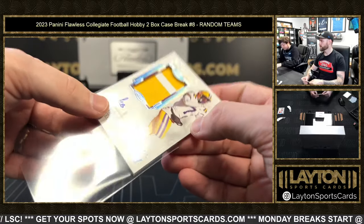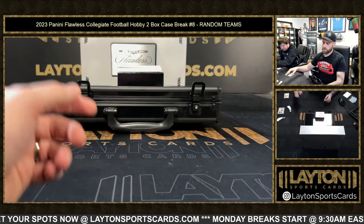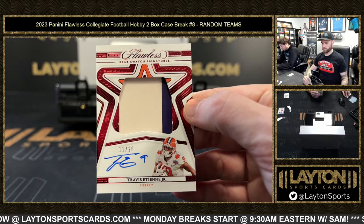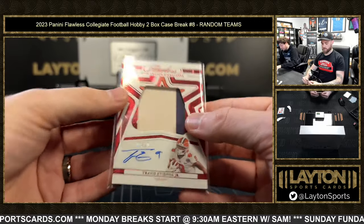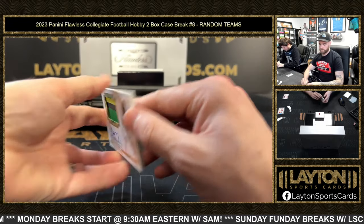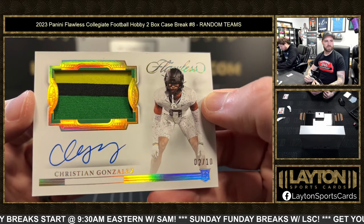Boutte — he bet on himself though, come on! That's a nice one — Star Swatch Signature Travis Etienne Jr., 11 of 20, Jaguars. Jags Etienne! Patriots horizontal RPA to 10 — Christian Gonzalez — that's nice, three colors.